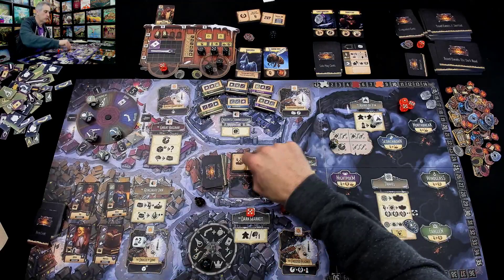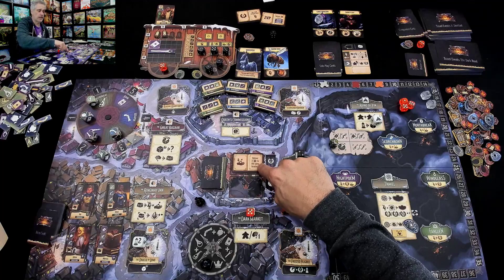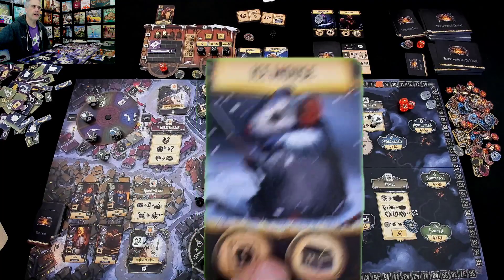So I did look it up, and yes, this wasn't supposed to refill until the end of the turn. So if I'd wanted to take the other crown objective, I would have had to take this one. Anyway, this refills, a new companion comes out — an adorable little ice mouse.